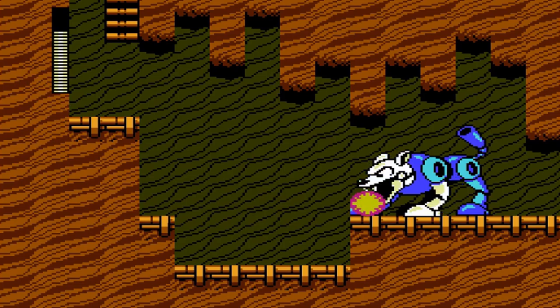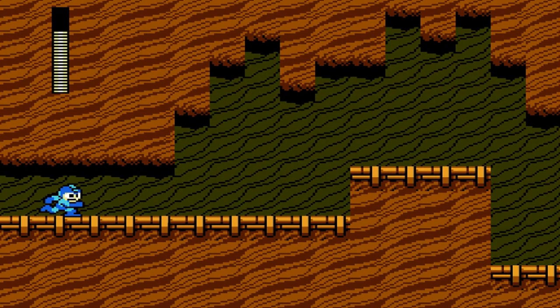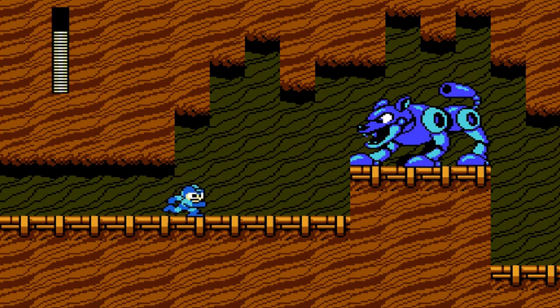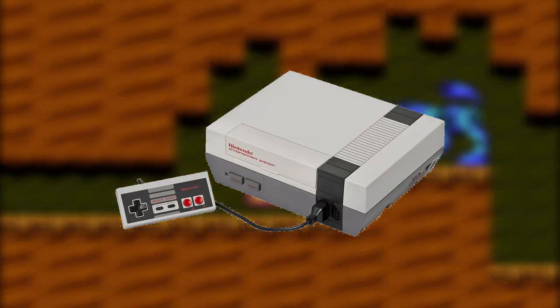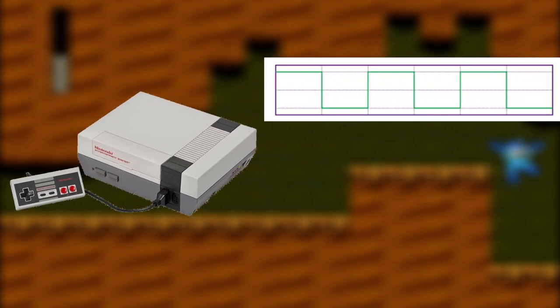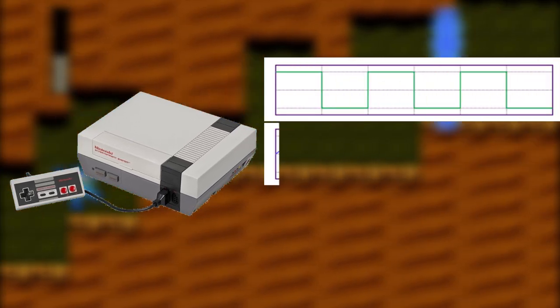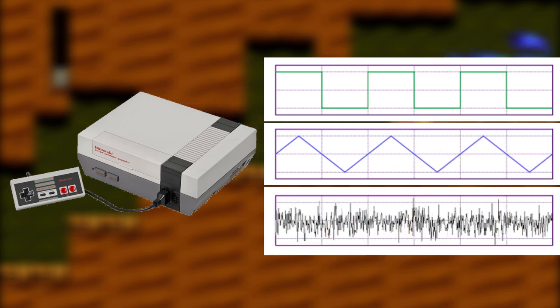So you have a chord progression all figured out, but how do we make music out of that? Well, since it's a Mega Man 2 song, it's gotta have a funky bass line. That NES sound card could only produce four noises simultaneously, giving us two pulse wave channels, usually used for the melody line and counter line, a triangle wave channel, usually used for the bass line, and a noise channel used for percussion.